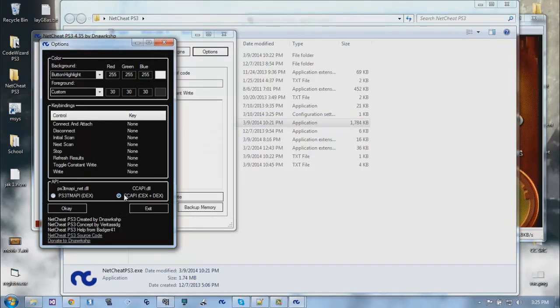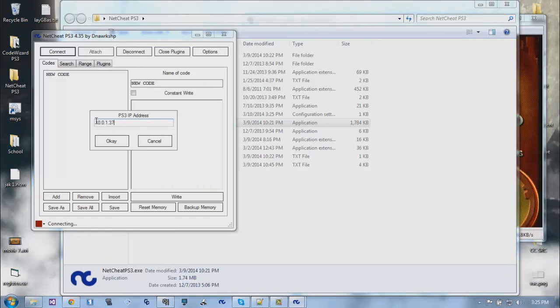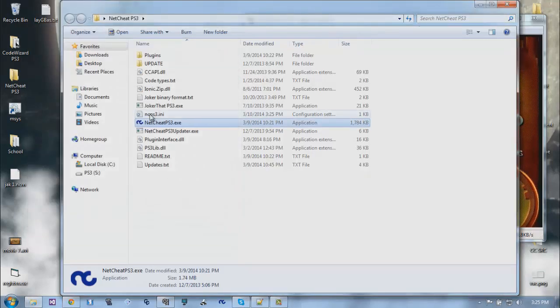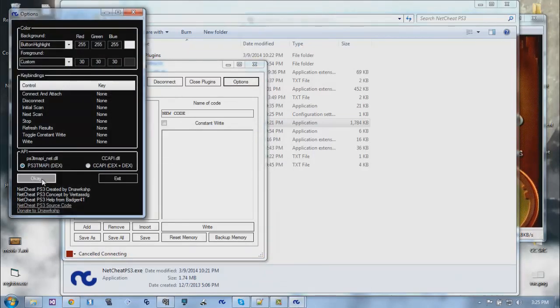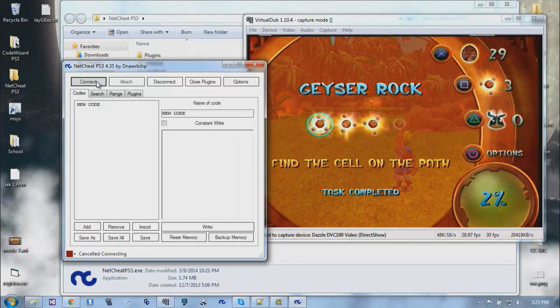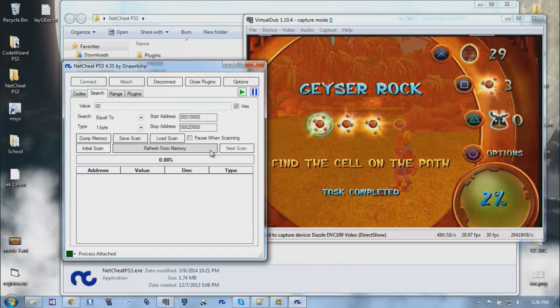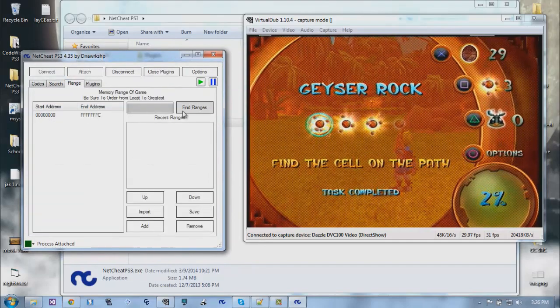With NetCheat you can either use CC API or the TM API. If you want to use CC API, you just have to connect and then type in your PS3's IP. It's important to note that if you exit and reboot, it saves the IP so you don't have to retype it. I'm using TM API, which means I can connect and attach. The advantage is you get pause and play buttons, and that also works when searching.